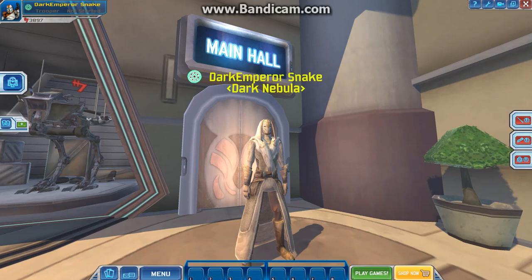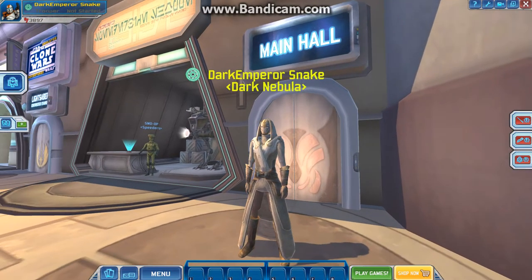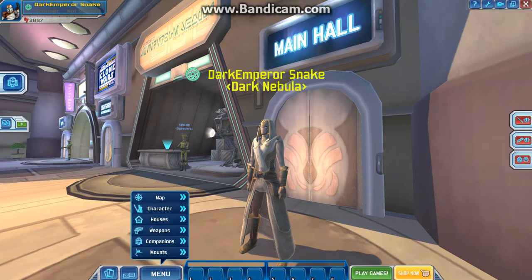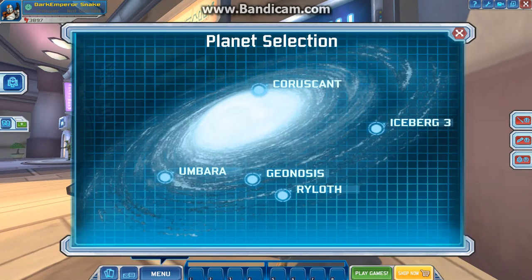What is going on guys and welcome back to another upload for Star Wars The Clone Wars Adventures Emulator. In this upload we are going to be taking a small little look at the Geonosis Combat Zone. Supposedly there is a Geonosis Combat Zone I am not familiar with. I could have sworn we already looked at this because the Geonosis Combat Zone was only on the Venator Attack Cruiser ship and that was mainly it.